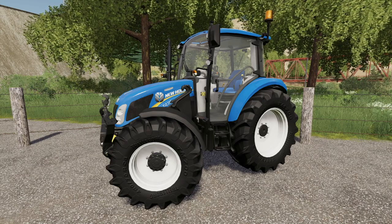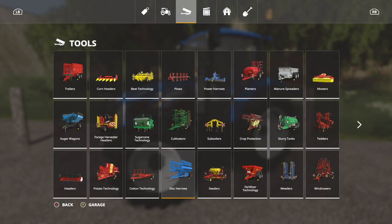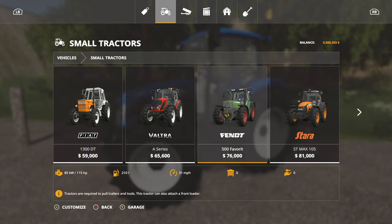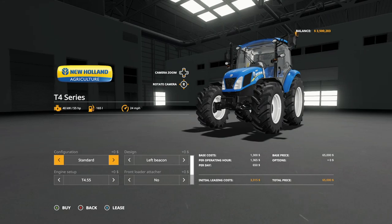Plus, you can put a front loader on it, the front lift, and doors that open. Very cool. Let's jump in and check it out. Where are you going to find this? This is going to be found in vehicles, found in small tractors. And here we are on the left-hand side for $65,000.